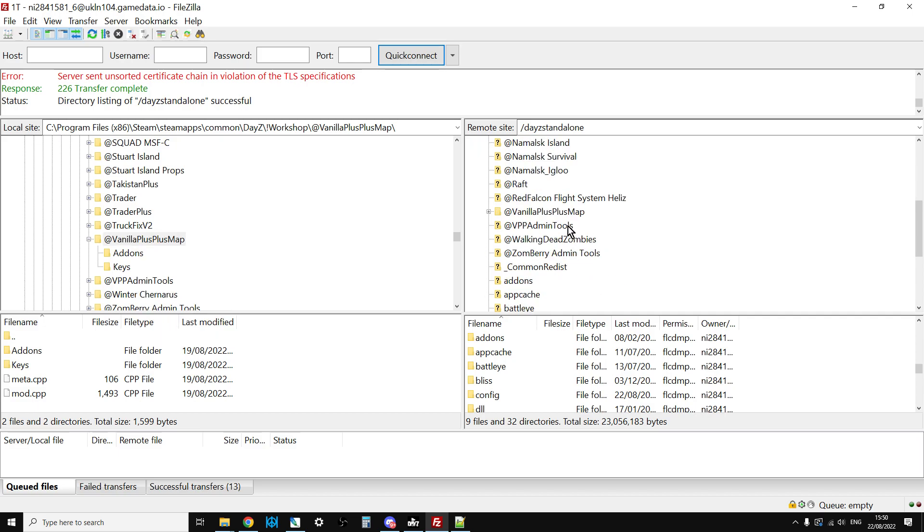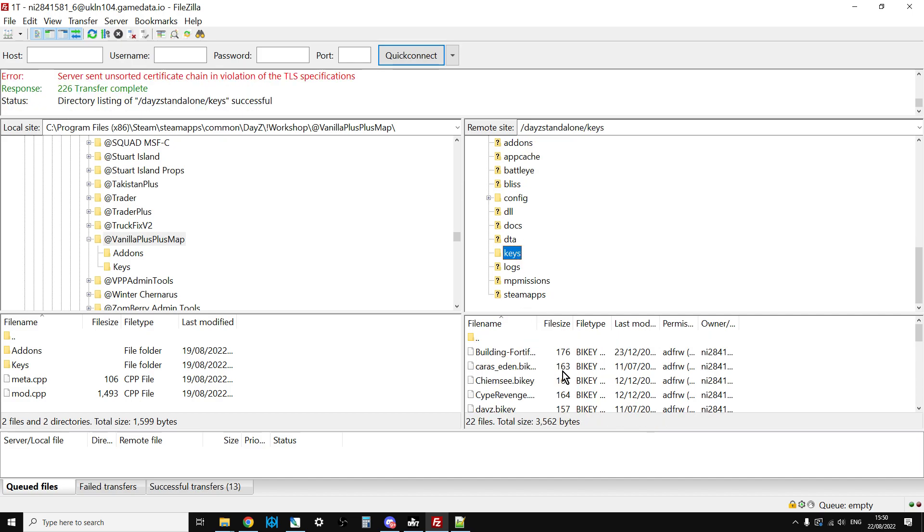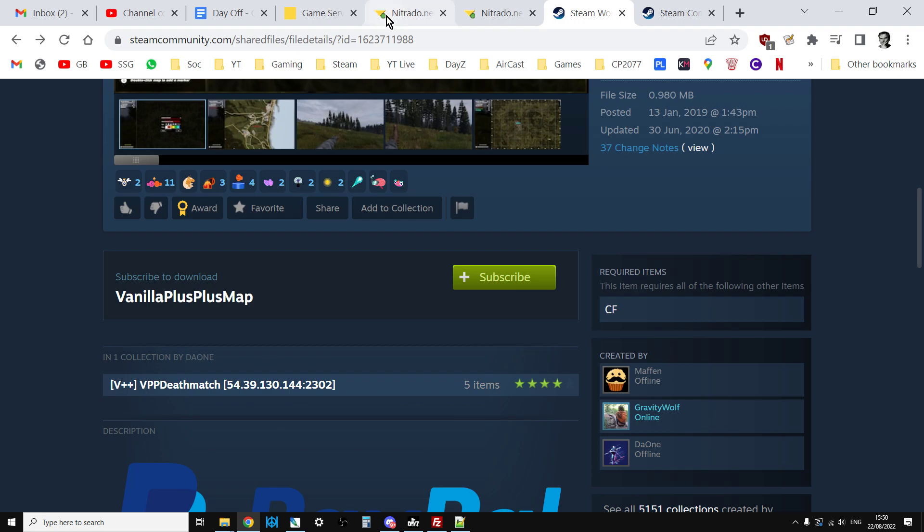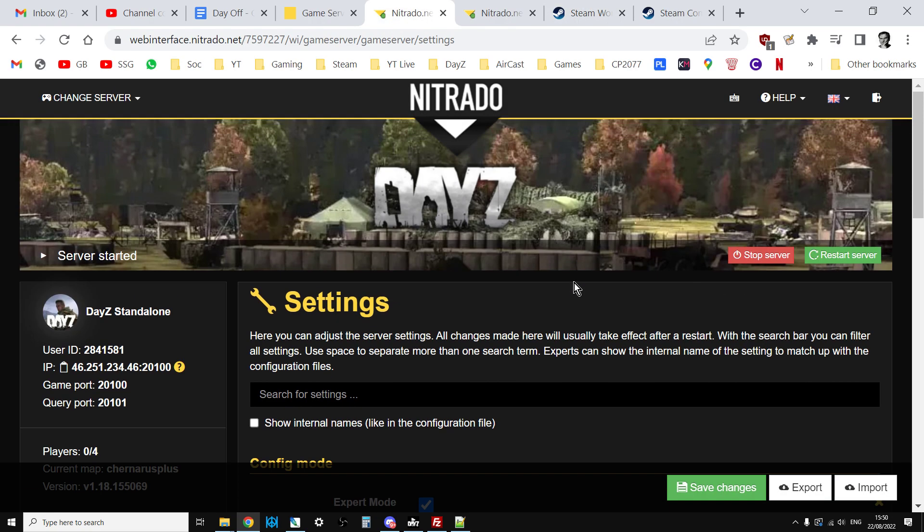I've already uploaded it. Then we need to add the key - open the Keys folder on the server on the right side, go to the Keys folder for the mod on the left side, right-click upload, and that uploads the key across. Now the mod files are in place, so we need to go to the web interface for the server.